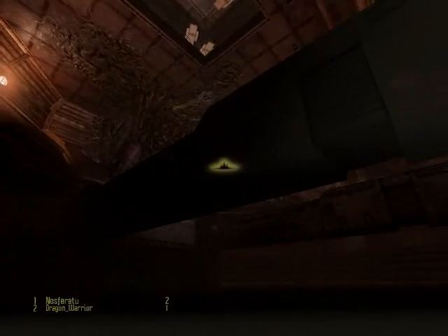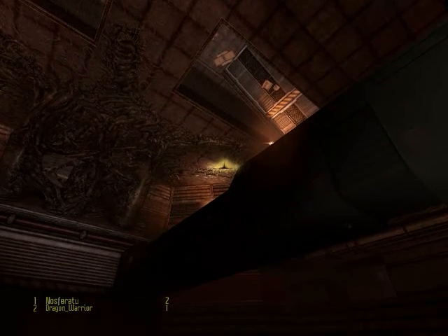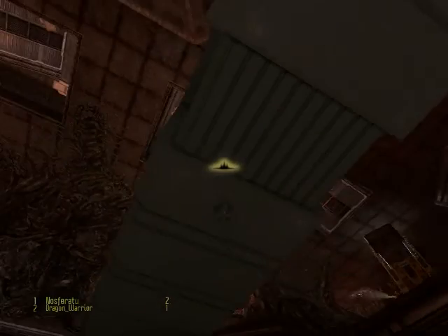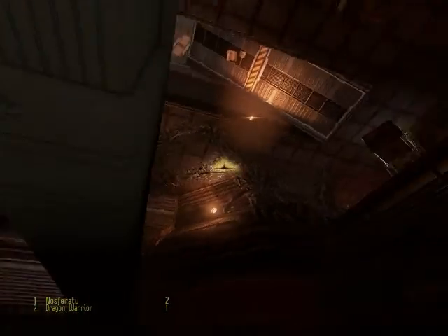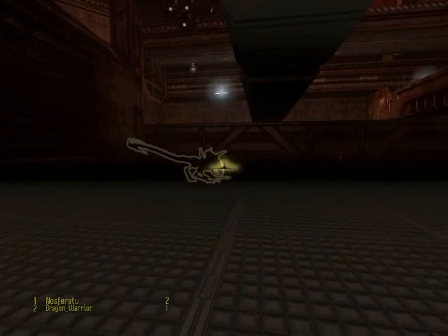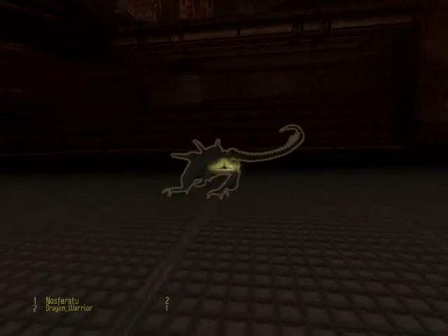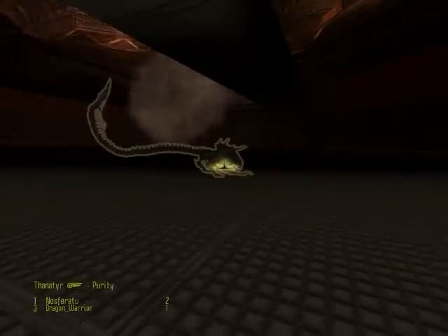Also, don't forget you can block. You can block by pressing both the left trigger and right trigger together. But it will not work if you are climbing on the rooftop or on the walls — it must be on the ground. And as you can see, that was a hiss, and that is Nosferatu.